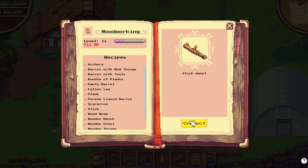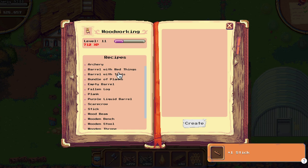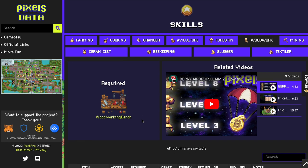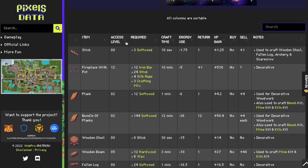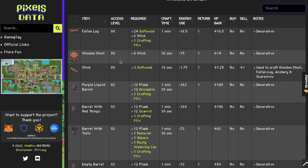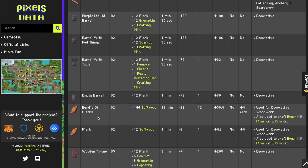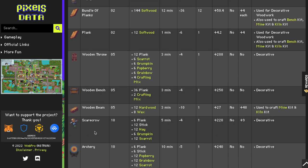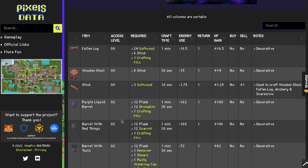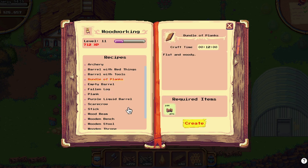You will find yourself making a lot of sticks to get to level 2, and once we are level 2, let's go to woodworking and sort items by level. Once you get to level 2 you can make a bundle of planks. To make planks, don't make them one by one — go with the bundle of planks. It takes 12 minutes but no problem because you have other benches to work on.